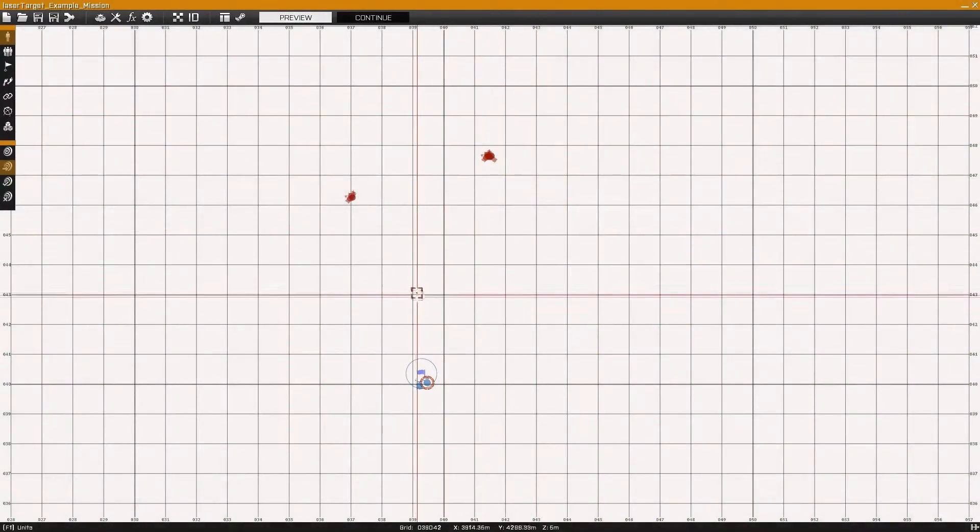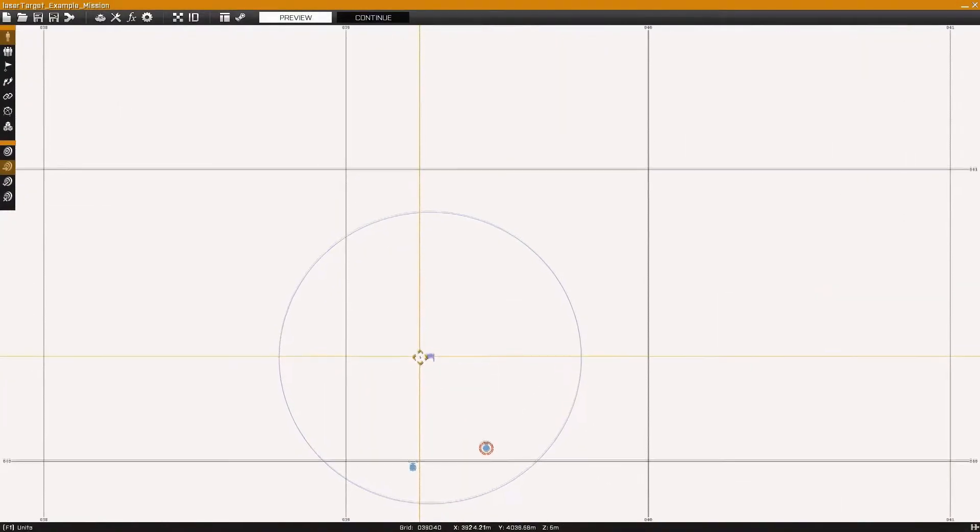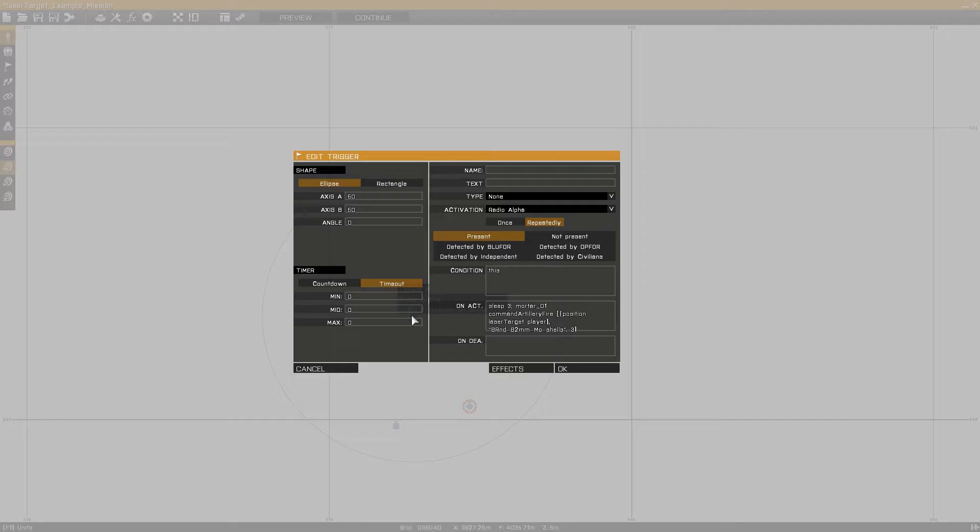In this example I'll be using the laser target command to gather the position data for use with the command artillery fire command, to get this mortar team to fire on whatever I designate. In this trigger, for the position entry to the command artillery fire command, I've instead used an array consisting of position laser target player.